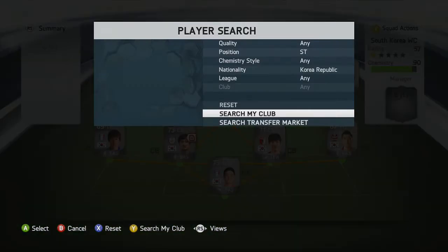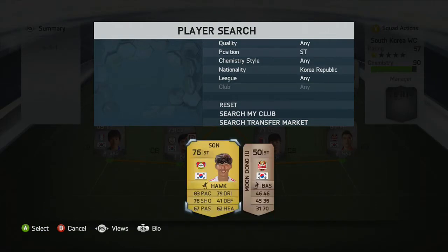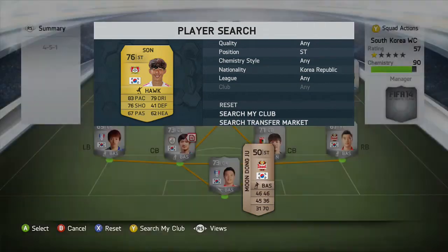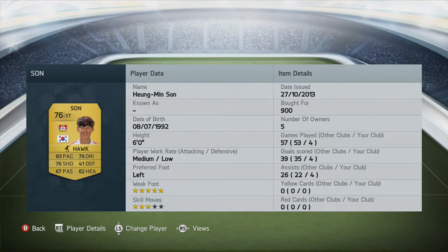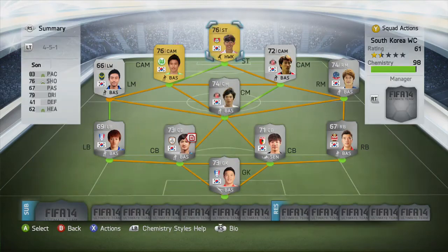Moving on to the final player of the squad up front, we've got a gold player who's actually got an informed card, but he plays out on the left which is very annoying because this card is very, very good indeed. I'd definitely recommend trying this guy out - picked him up with the Hawks chemistry style so he's a bit faster. 83 pace, 79 dribbling, 76 shooting, 5-star weak foot, 3-star skill moves. This guy scored an absolute rocket of a shot top right-hand corner outside of the foot, so make sure you stay tuned for the goals. That is the squad - overall it seemed to work fairly decently.